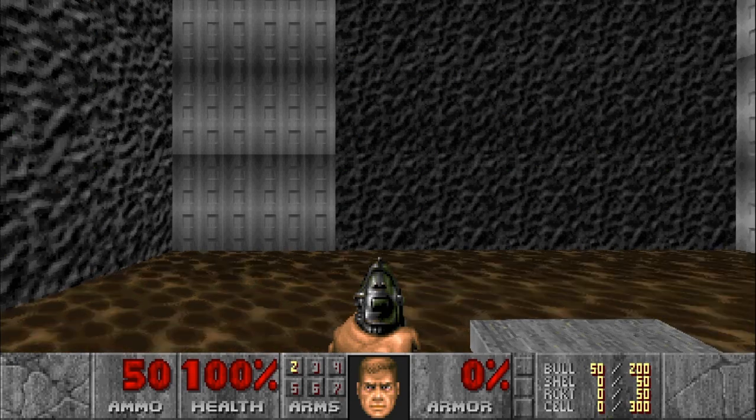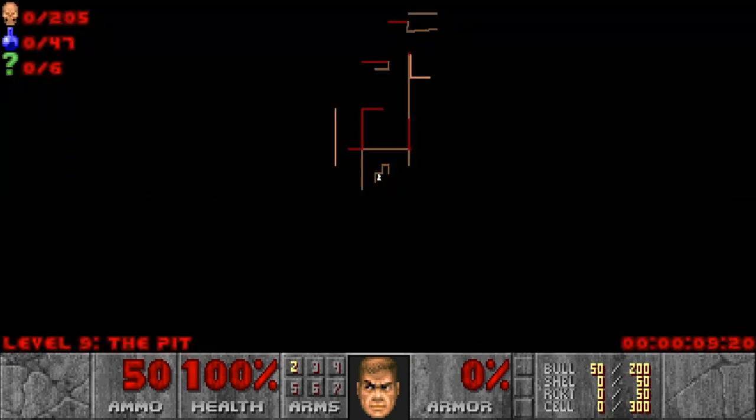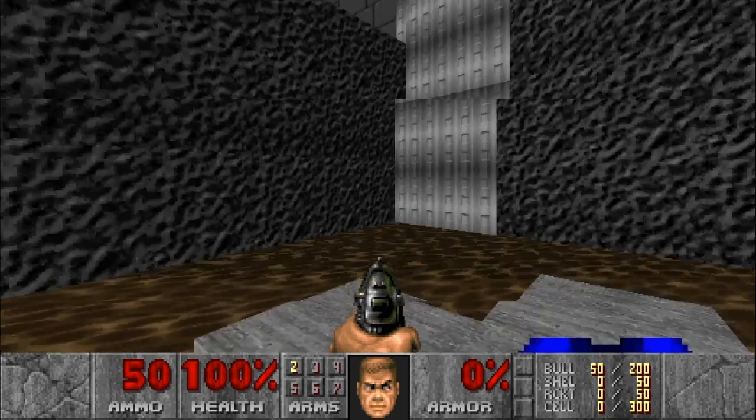Welcome back to our 100% playthrough of Doom 2 on PlayStation 4 Unity port. This time we are on Level 9, 'The Pit.' 205 enemies, 6 secrets.